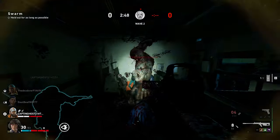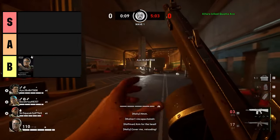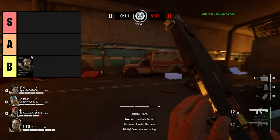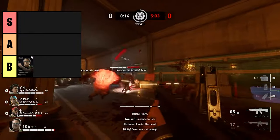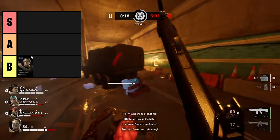We're going to start with the B tier, and the first person is Hoffman. I know a lot of you are Hoffman fans — character design, personality and all that — but this is solely based on swarm mode. His first perk is that Hoffman has a chance to find ammo whenever he kills a ridden.